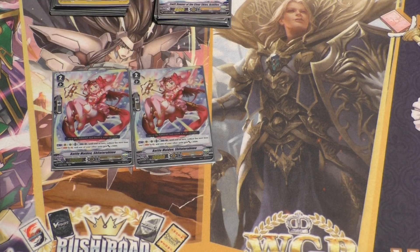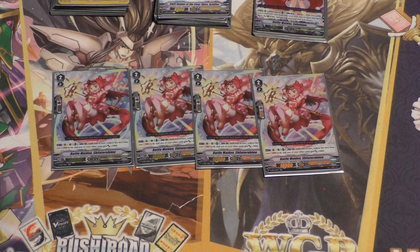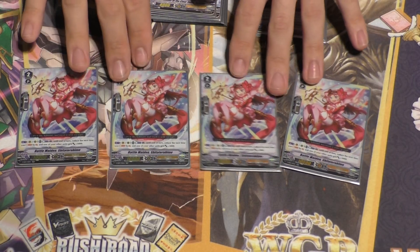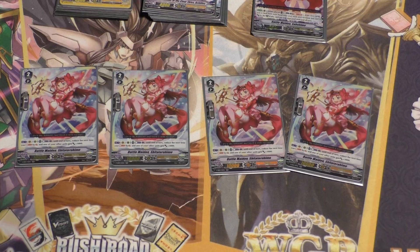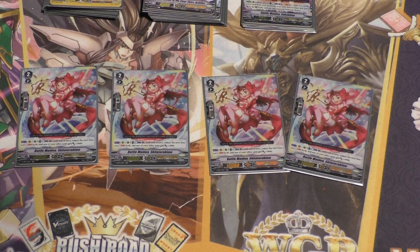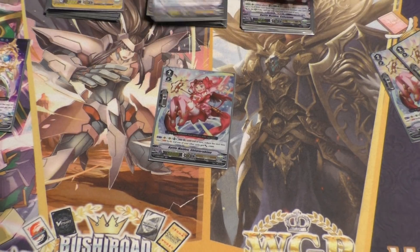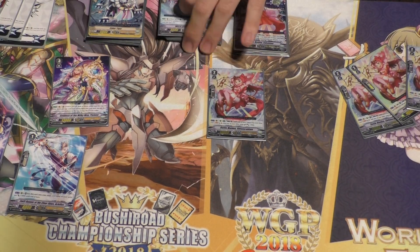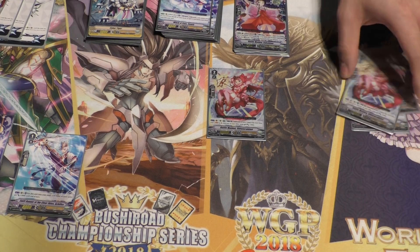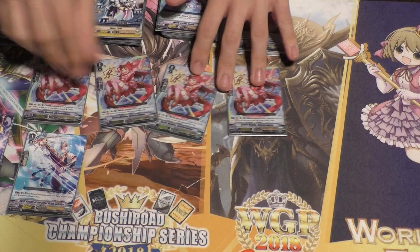Next is Battle Maiden Shitoru. Her skill is Counter Blast 1: the next time you would soul blast, you can reduce it by two, and you give another unit plus 3000. She's really important for the deck — soul blasting 5 is a hefty cost. The Counter Blast to reduce soul blast cost is very important. The 3k boost is also useful for making magic numbers, like hitting 24k which hits all other vanguard numbers really well. She's basically a staple in the deck.